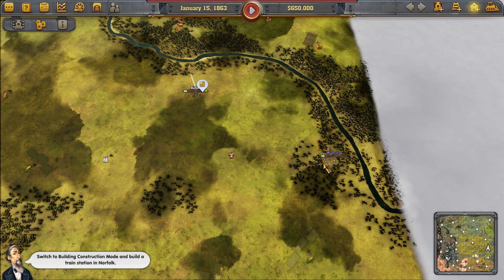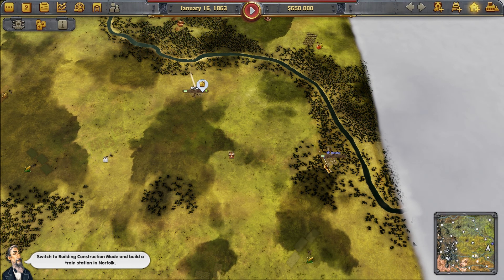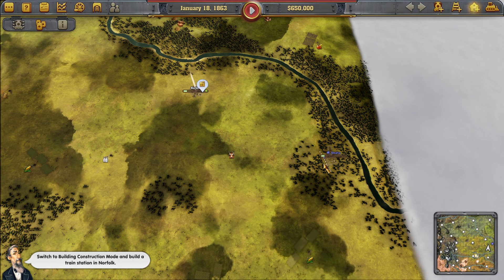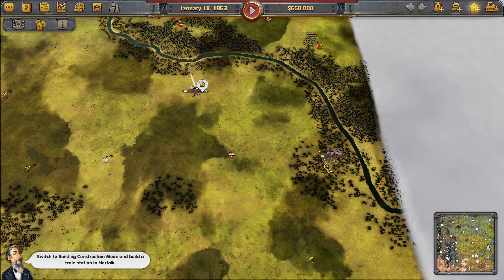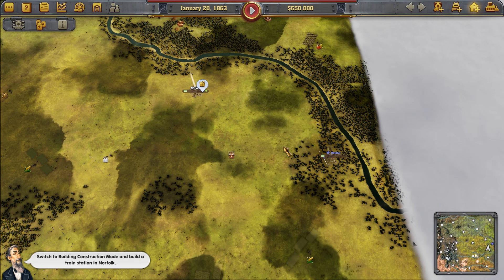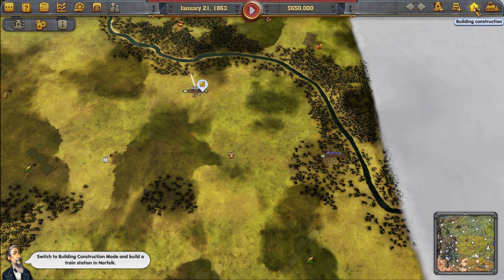Your first task is to create a rail connection between Omaha and Norfolk to the northwest, and both cities will need a station. You already have a station in Omaha but you still need to build one in Norfolk. That, my friends, is why I bought the game right away — I live in Norfolk, Nebraska, and to my knowledge this is the only part of Railway Empire where you can build to Norfolk. So let's build this!